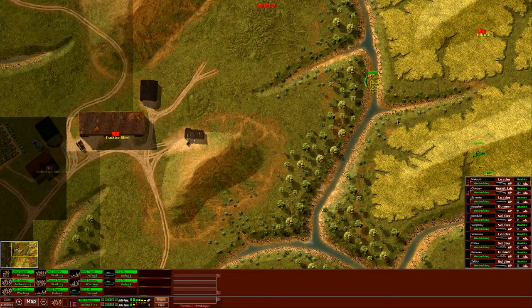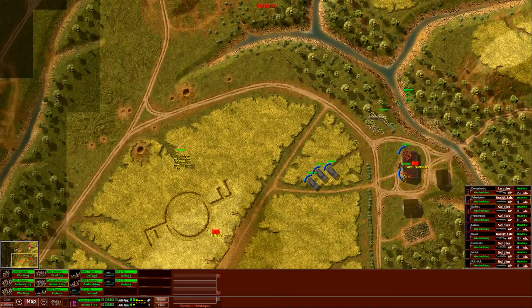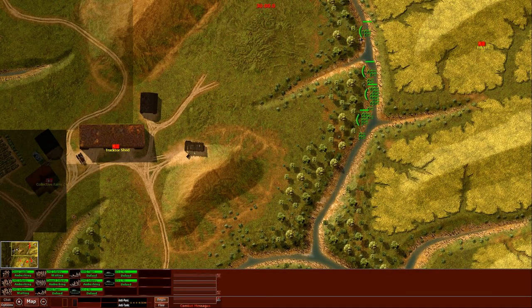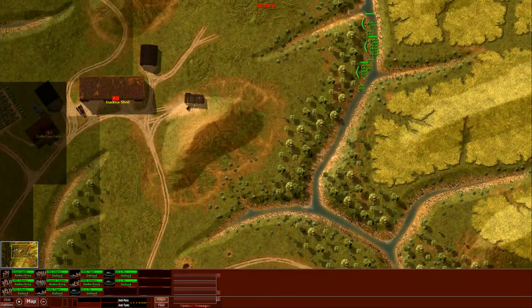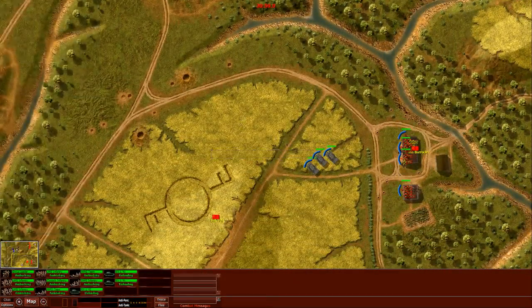We could put the LMG infantry down here on the river, and this SMG infantry we could put in here as well. We could just be ready to strike at the enemy, hopefully not getting spotted, because if they get spotted over here we're going to be in a little bit of trouble. We have the group leader over here with them, a little bit further north, just kind of hiding in the river. Put the LMG infantry here — we have one more unit that can be a little bit useful. Might as well put the other LMG infantry in here as well. And that's all we can do — so we start and see what happens.